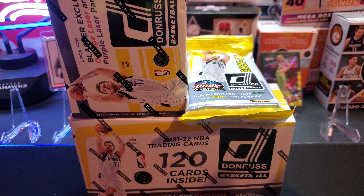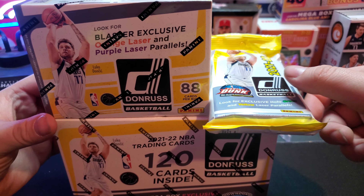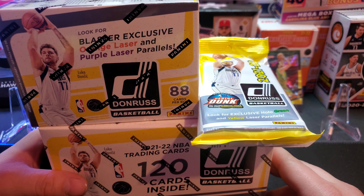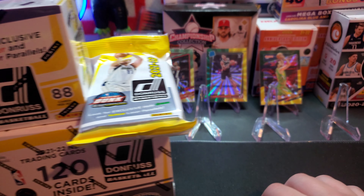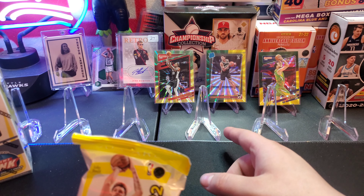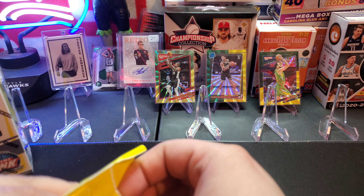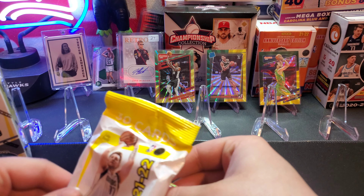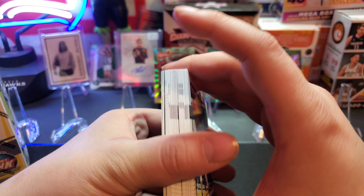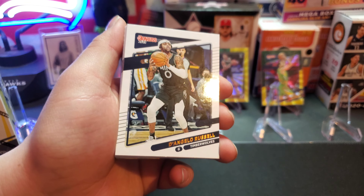How's it going guys, RG Rips here with another opening. Today we've got a sweet one — we are going to be doing a Donruss mega opening. We have a fat pack, a blaster, and a mega. We are going to be pulling a lot of cards today so I'm not going to waste any time. For our lineup today we are rocking with our three green laser parallels that we pulled in our debut Donruss video. I think the laser parallels are super cool — hoping to hit some nice ones, maybe some Cade Cunninghams or some Jaylens.